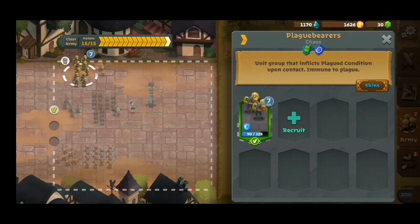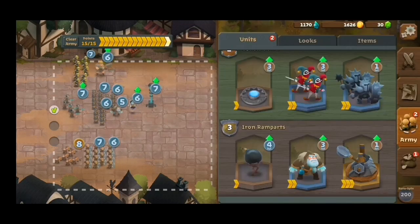Instead of the Plague Throwers, which are expensive in terms of points, I use the Plague Bearers as a substitute. Having only one point in the overall cost is really helpful, and having 10 units attacking your opponent and giving them a virus is really, really good.